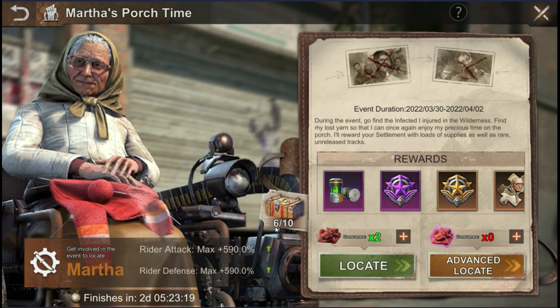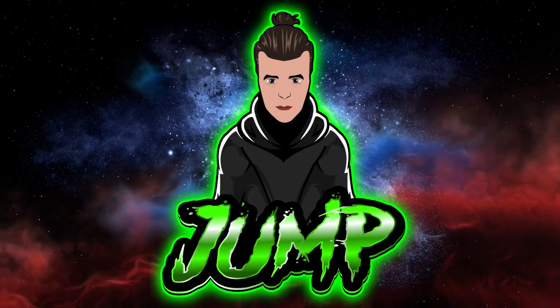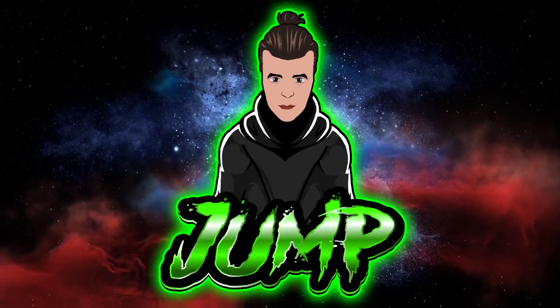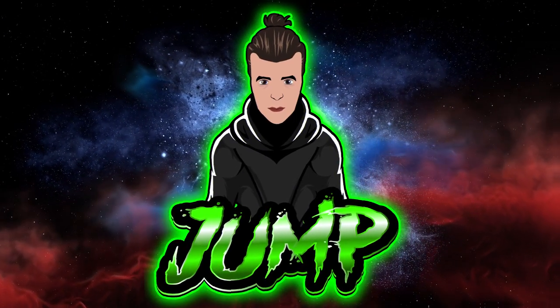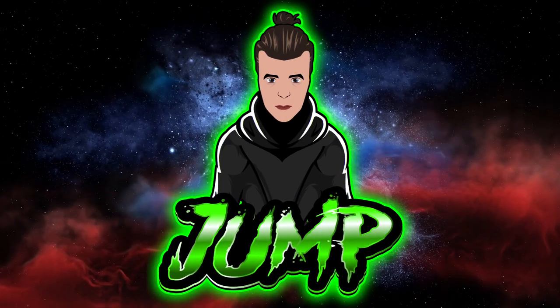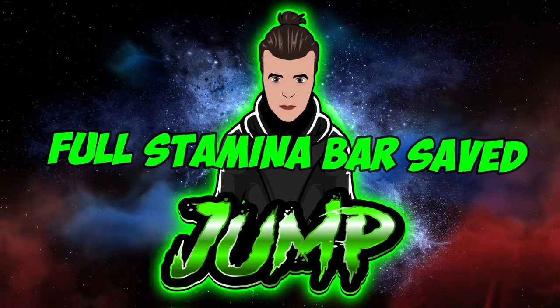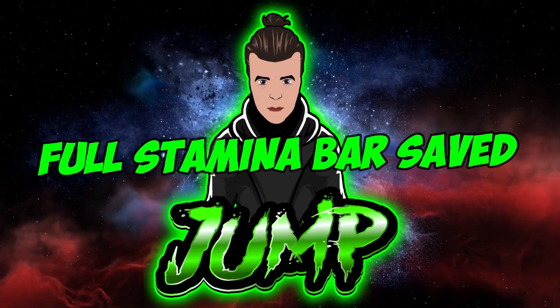As you can see, I got another step closer to my 10 free Martha frags. Some quick maths: using the Martha yarns would have cost me 400 stamina without Travis and 320 with him. Using the Travis booklets would cost me 250 stamina without Travis and 200 with him. That is a full bar of stamina or a few thousand biocaps to refill my stamina bar.